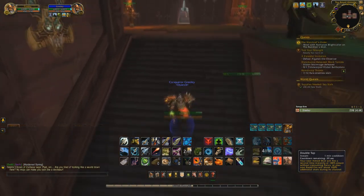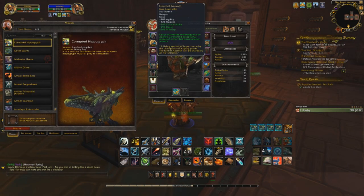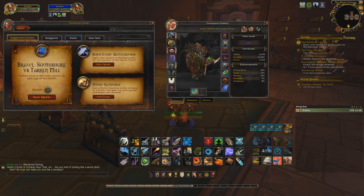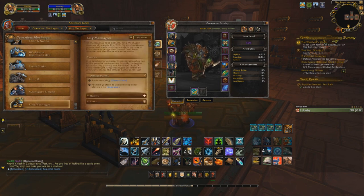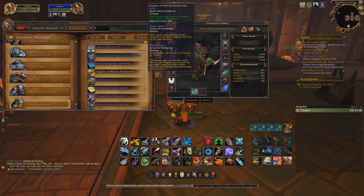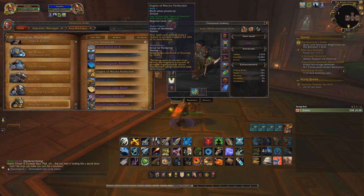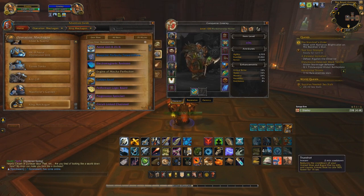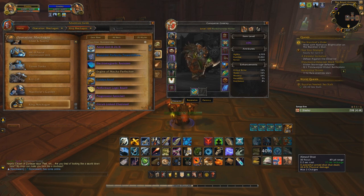As for essences — the new Heart of Azeroth system — there is one in particular that I absolutely love and it's going to be amazing for people running Unerring Visions. It's from King Mechagon in Operation Mechagon, called the Engine of Mecha-Perfection, or Vision of Perfection. At rank one, it reads: your spells and abilities have a chance to activate Trueshot for 25% of its base duration. Its base duration is 15 seconds, so that's roughly four and a half seconds. Doesn't sound like a lot, but running Unerring Visions, you can easily get at least one Aimed Shot off in that window with a higher chance to crit — and anything you're doing is gaining critical strike during that proc.